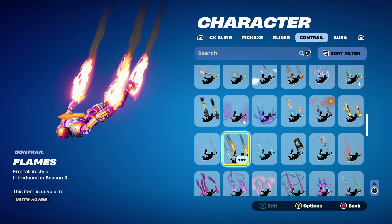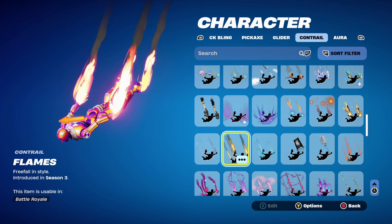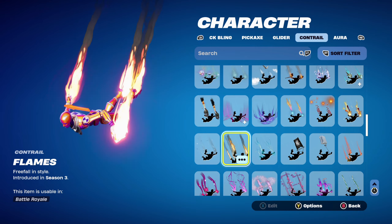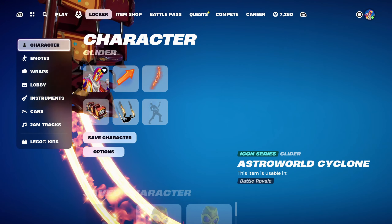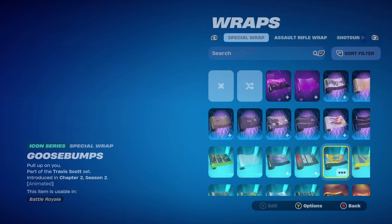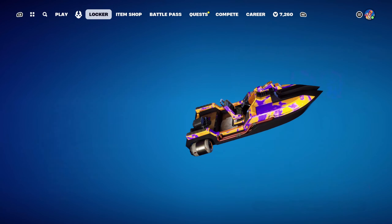The contrail is Flames, introduced in Chapter 1, Season 3. If you don't have the Flames contrail or the Astroworld Cyclone glider, any other orange, purple, or white themed glider or contrail would work nicely. The weapon wrap for this combo is Goosebumps, an Icon Series wrap from the Travis Scott set, introduced in Chapter 2, Season 2 — using it for the orange design.